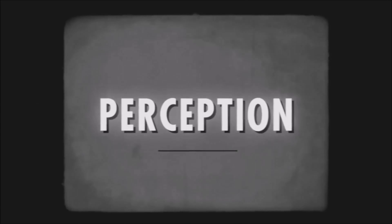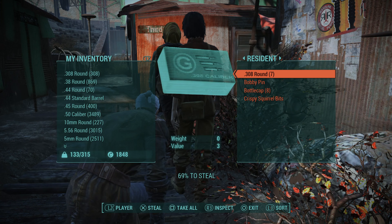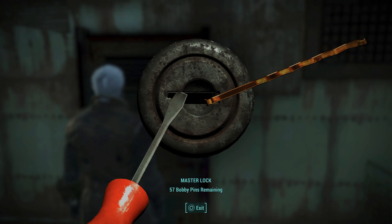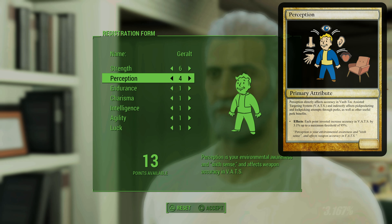Next up is Perception, which directly affects accuracy within your Vault-Tec Assisted Targeting System, or VATS, and indirectly affects pickpocketing and lockpicking attempts as well as other perk benefits depending on which ones you choose. Every point you invest in Perception increases VATS accuracy by 3.1%. Just keep in mind that accuracy in VATS caps out at 95% and can't be pushed any higher.